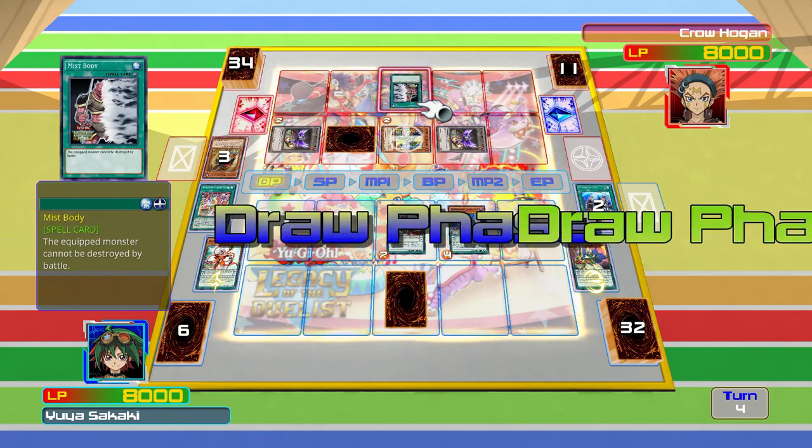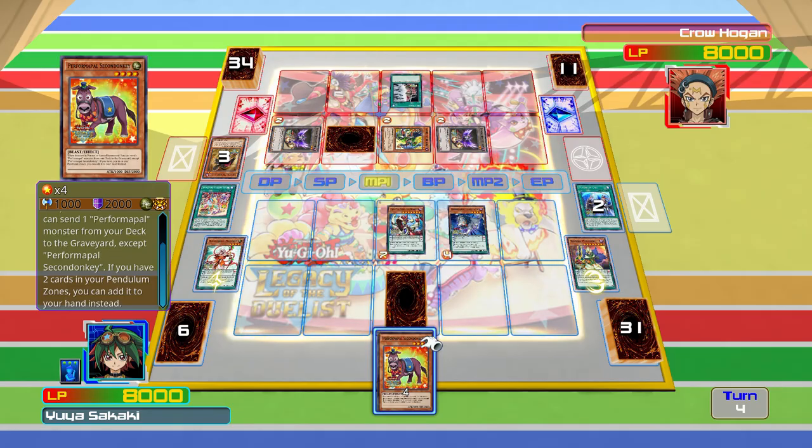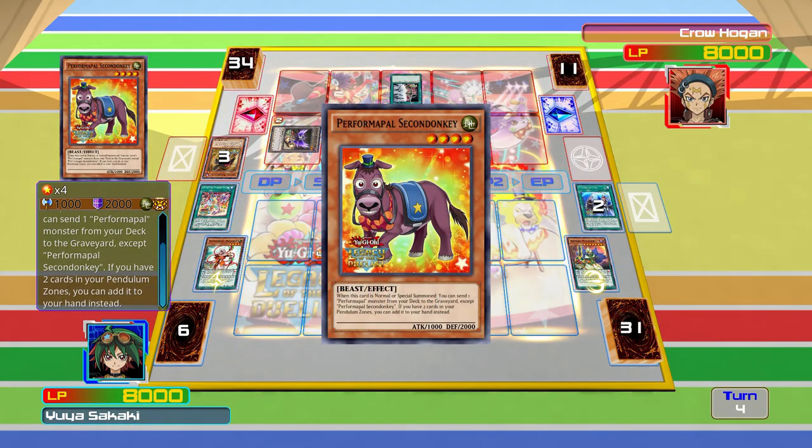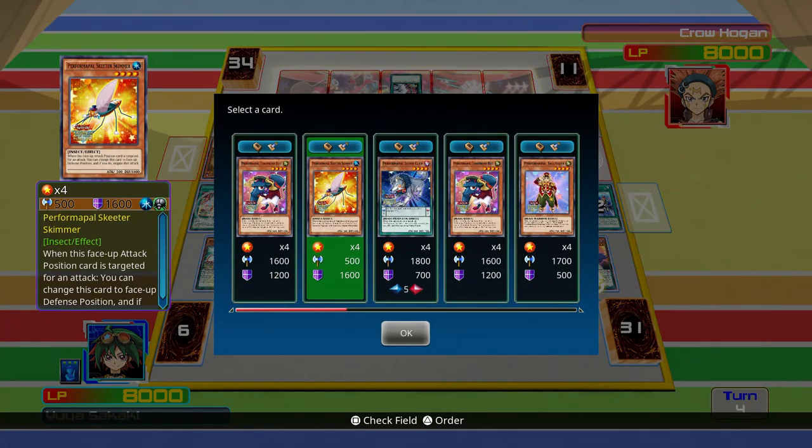Neither can we though, because he has Mist Body, which is ridiculously annoying. We'll summon Second Donkey, and because we have two Pendulum cards in our Pendulum zones, we can add a card to our hand.